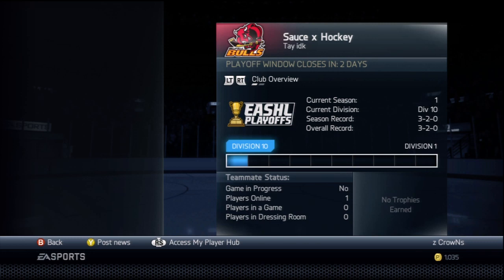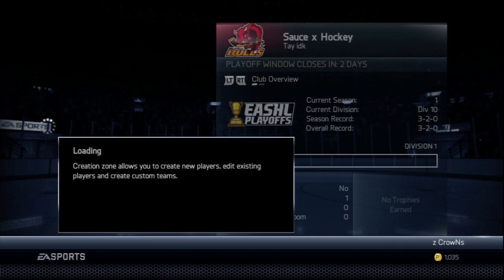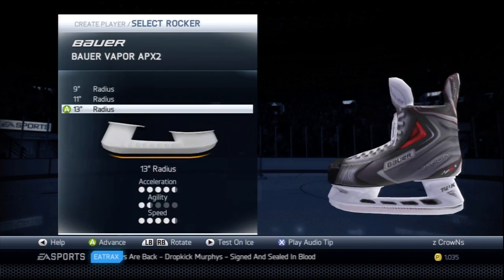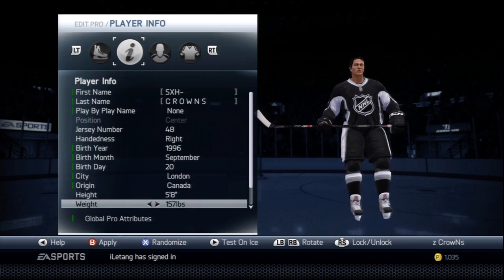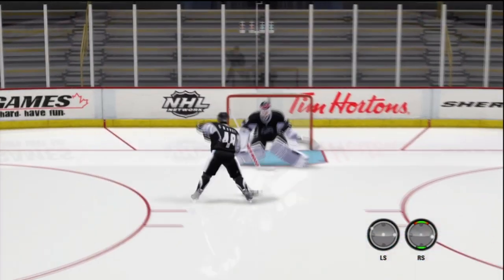Now I'll be showing you the skate radius and the height and weight you're going to be using. Go to edit pro center. For skates, you can put any random skate you want, but you want the 13-inch radius — this is very important so you can gain top-end speed. Your guy you want to be 5'8" and 157 pounds. That is the best height and weight in the game — you go the fastest and you have the best hands.